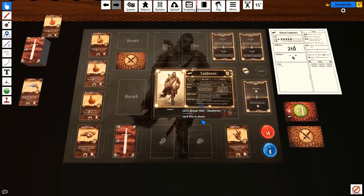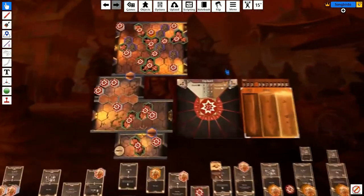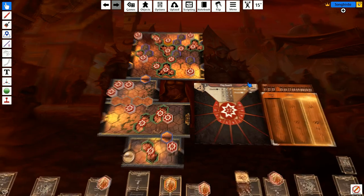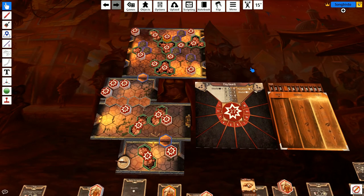My name is Songbun, and welcome to the Sawbones Solo Challenge Aftermath. The goal is to heal all the city guards. There are 11 guards: 10 normal ones and 1 elite one, a lieutenant, that we need to heal back up to full. They will be taking 1 damage a turn until they die, and if any of them die, I lose.